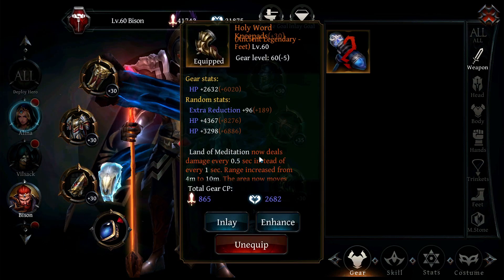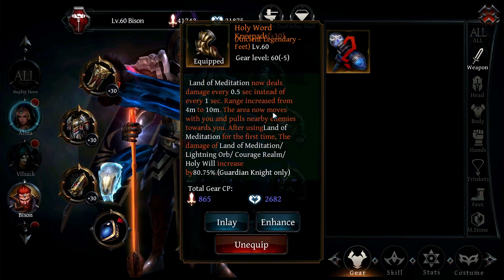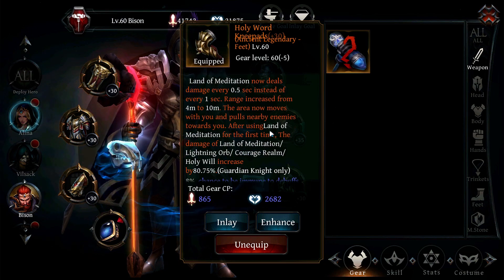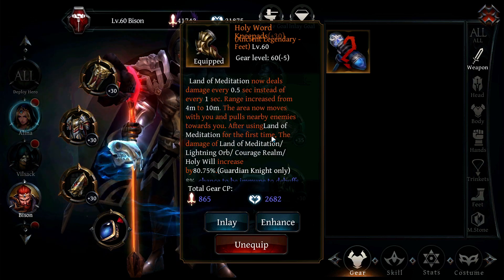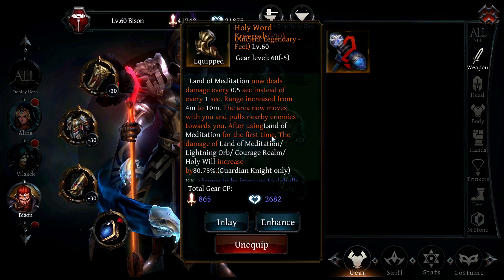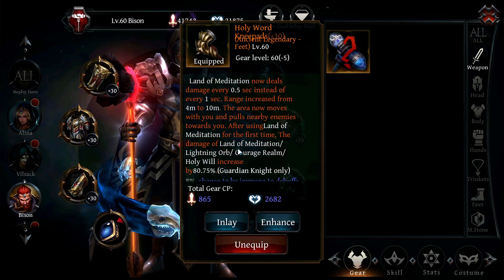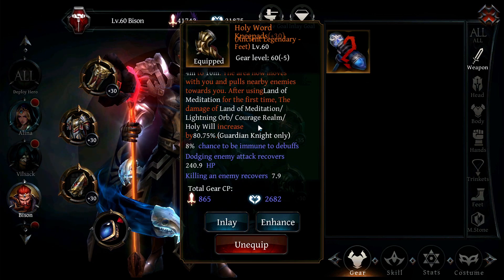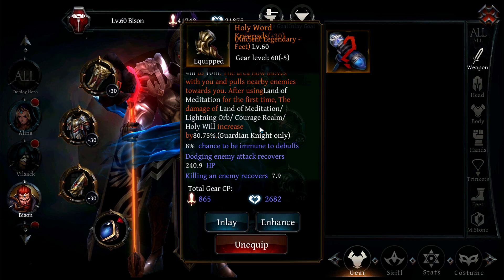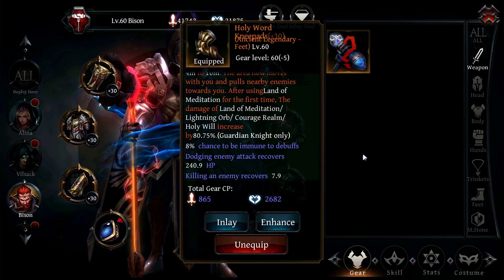Let's look at the knee pads first — Holy Word Knee Pads. Land of Meditation now deals damage every 0.5 seconds instead of every 1 second. Range is increased from 4 meters to 10 meters, and the area now moves with you and pulls nearby enemies towards you. After using Land of Meditation for the first time, the damage of Land of Meditation, Lightning Orb, Courage Realm, and Holy Will will increase by 80.75%.